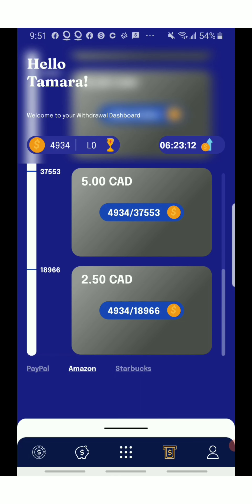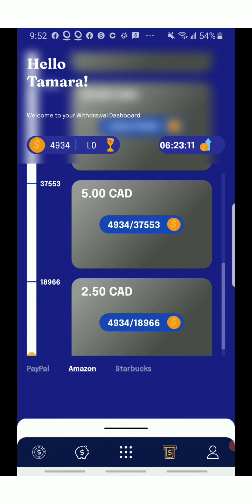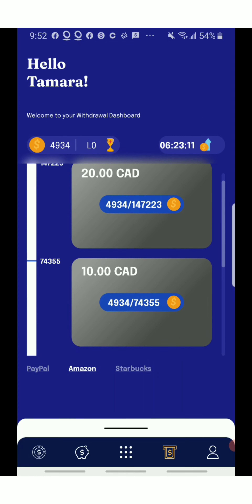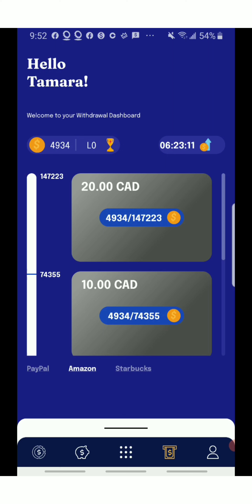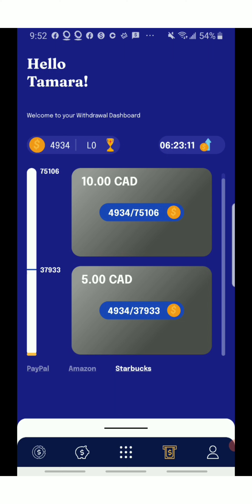For Amazon gift cards, they start at $2.50 — and whichever country you're in, that's the currency you'll see. For me I'm in Canada so you'll see the CAD sign. The Amazon card goes from $2.50 to $20, and for Starbucks it's from $5 to $10. So that's awesome!